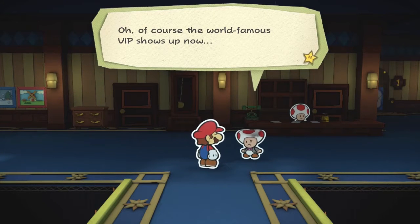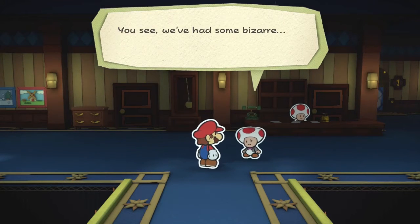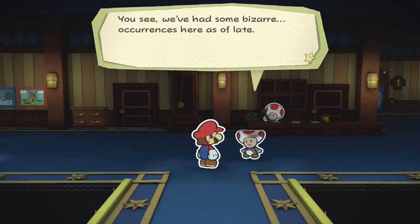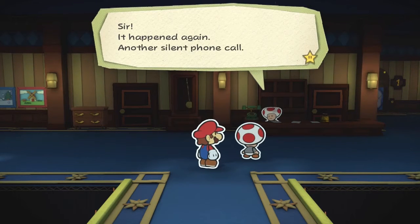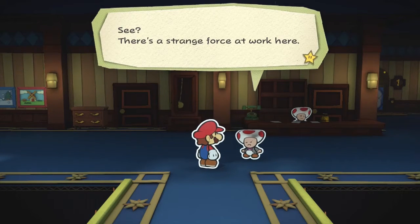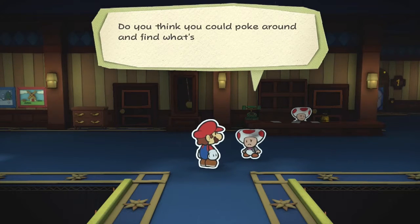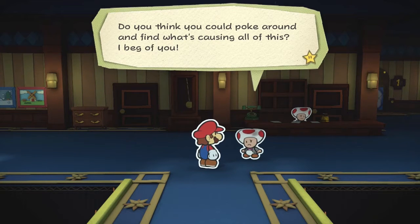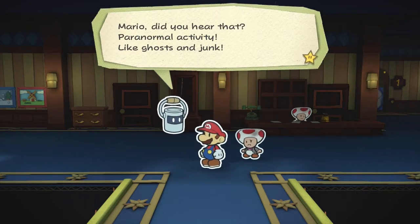The world famous VIP shows up. The hotel manager says the hotel is closed indefinitely due to bizarre occurrences. There's another silent phone call. There's a strange force at work — he called Luigi because paranormal activity is kind of his thing, but it went straight to voicemail. He asks if Mario could poke around and find what's causing all this. Mario says sure — paranormal activity, like ghosts and junk, we should investigate.